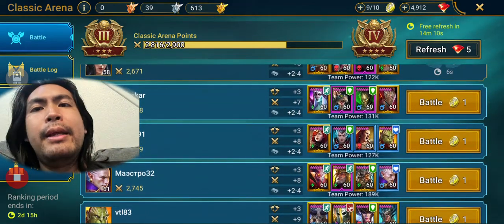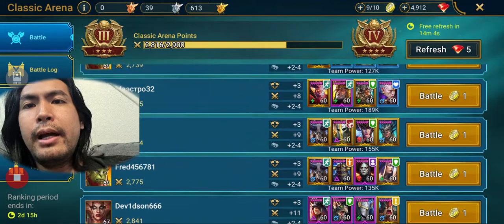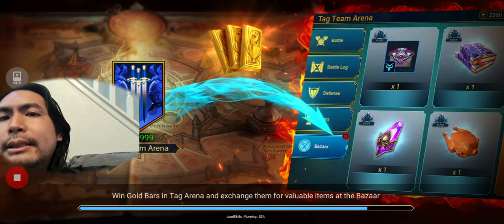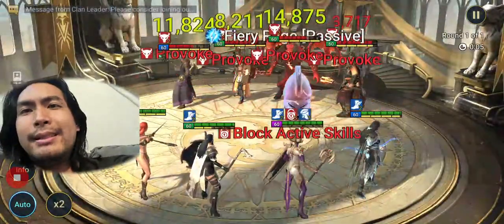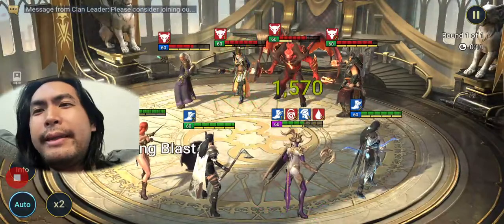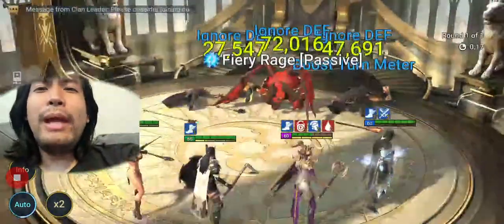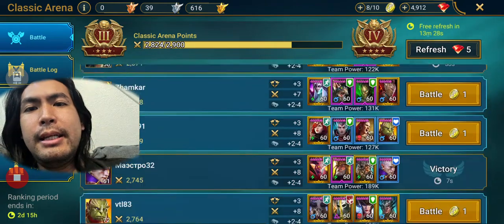I have a 130k power team and they have Duchess, so Duchess is somebody I avoid in general. Lissandra I avoid. Morto Macabre I'll fight - it's a little high power but usually I'll fight Morto Macabre. This team is capable of bringing down higher power teams. My team is built heavier on damage - no resist, mostly just accuracy and damage. The way Raid calculates power is skewed more towards crit chance and resistance, so you can beat a higher power team.